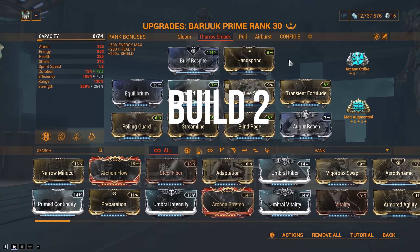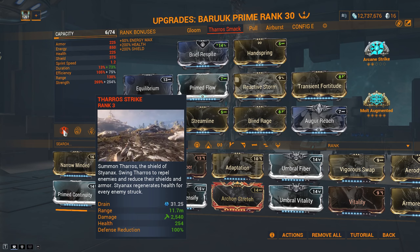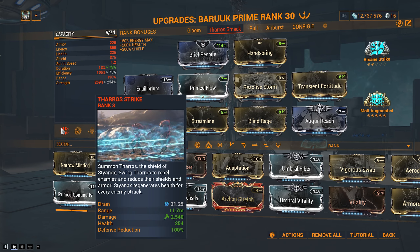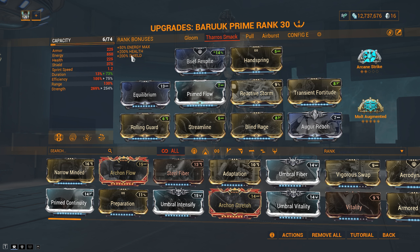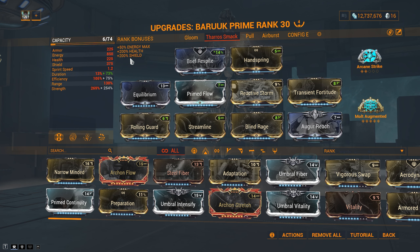Build 2: Starro Strike — Baruch utilizing armor strip, which does big damage. Every build here will pretty much be the same with just minor adjustments. We run Streamline and Augur Reach for Thorough Strike to armor strip comfortably. Otherwise the mods are the exact same. Not much needed to explain for this build — just smack enemies with shields in the face.